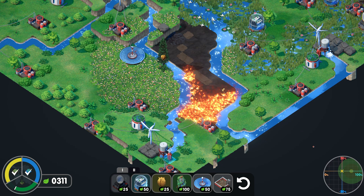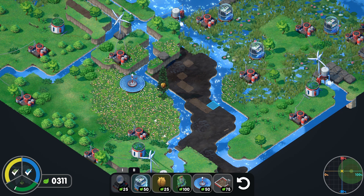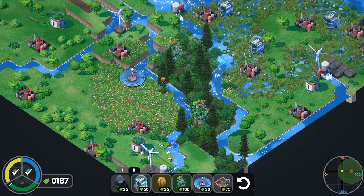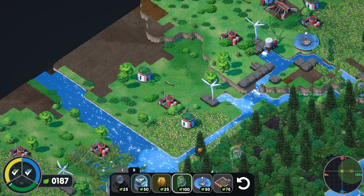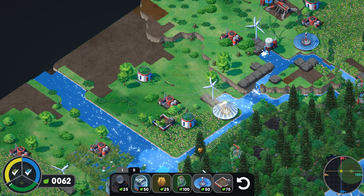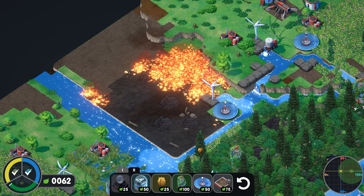Oh it might burn all the way down here — hopefully it stops. Okay good — woof, burned itself out right there. We still need more forested area. There's an edge here — we can probably get away with just burning that little tiny bit. Let's try it — it'll just burn this area and stop; it shouldn't burn the wasteland. Yeah, perfect!